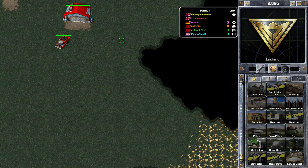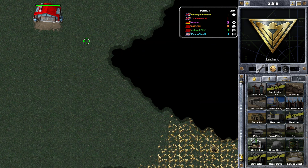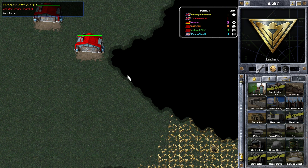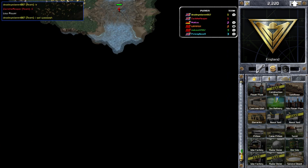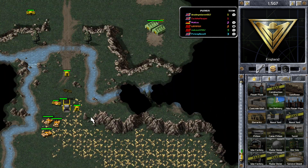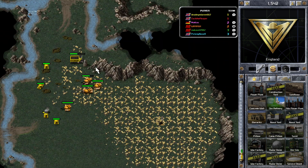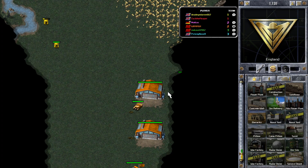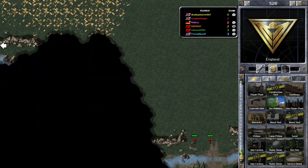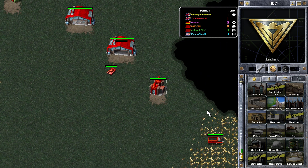I'm going to have 2 ore trucks working on the right ore patch and 2 on the bottom left one — it just means the ore will run out more slowly. My teammate Dead Eye is fighting Waah, who's probably the strongest player in this game, so I am going to try and go and help him. As you can see he's already got quite a few heavy tanks.